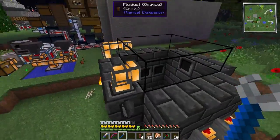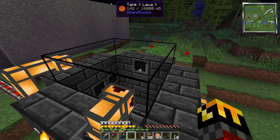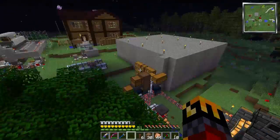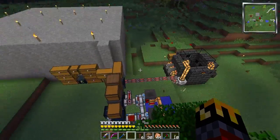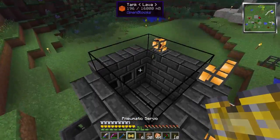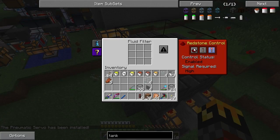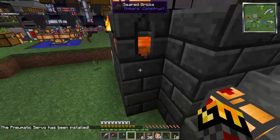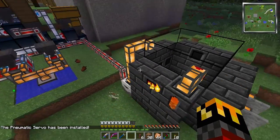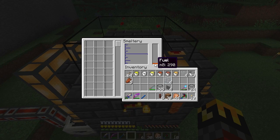I have to set the output. I bet I need a pneumatic servo — and conveniently I carry a whole bunch of pneumatic servos. There we go. Now we have lava in the system — a lot of lava in the system, and it's building up fast. Even though this thing just can't keep up, it doesn't matter; it just has to work.